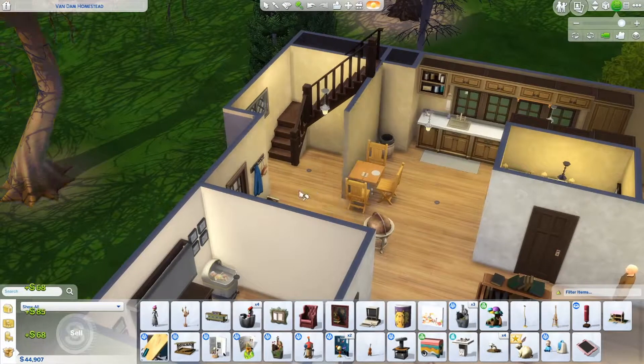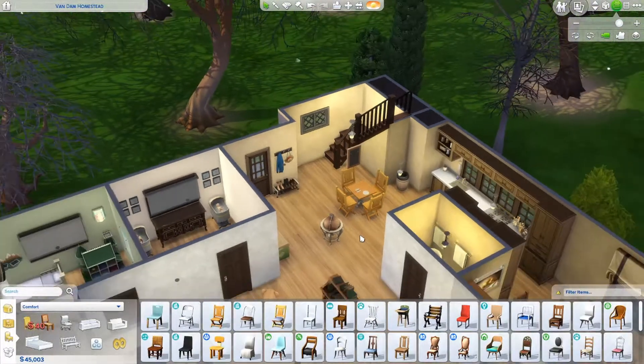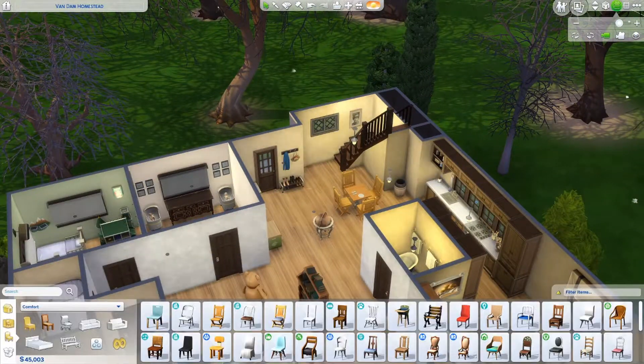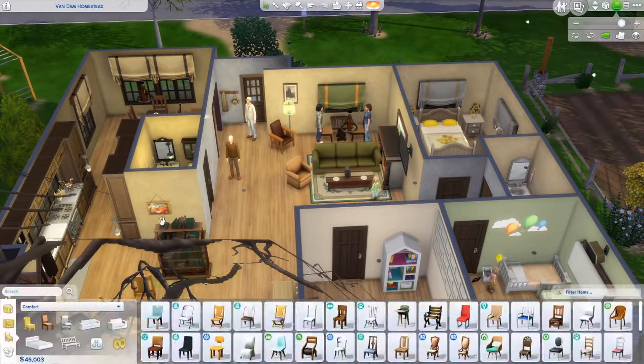I ended up taking out this wall too, because the closed-off thing was not working for me and I didn't really know why there needed to be a room at the bottom of the stairs. So I opened all of this up and I like this space much better now — it just flows a lot better.